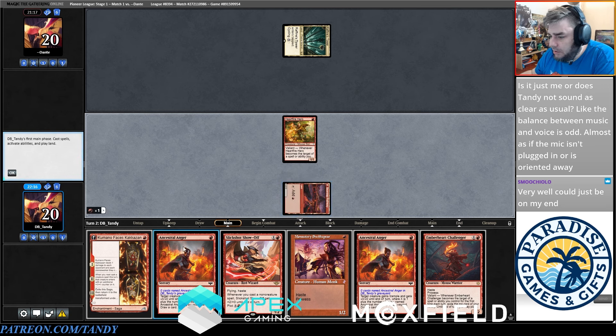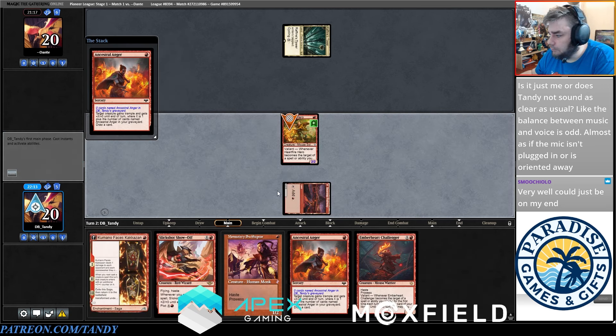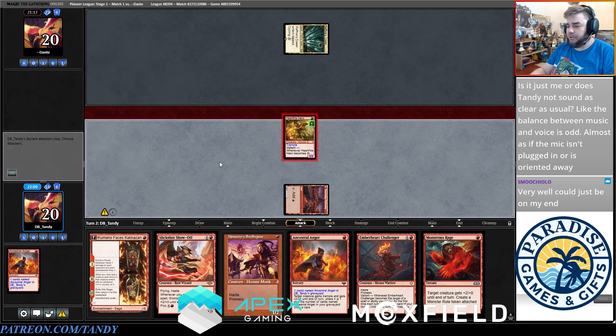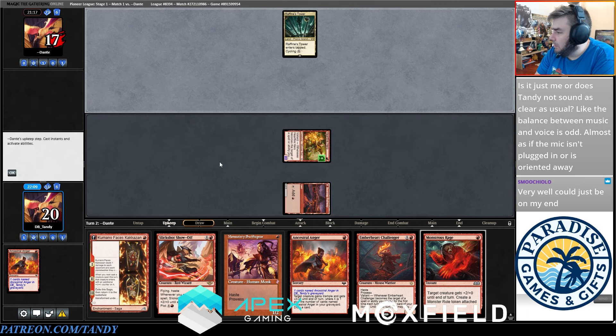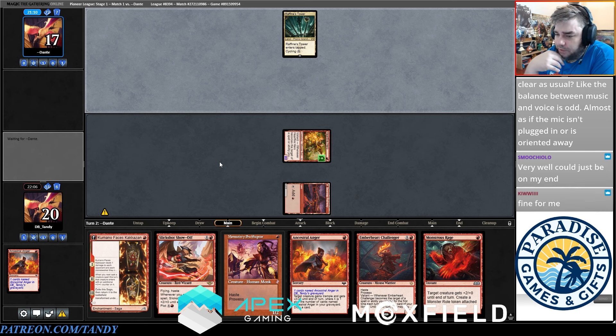We didn't draw the land so we're going to play Ancestral Anger — still didn't draw the land, bummer. Two pretty weak draws. I don't think this is indicative of what the deck can really do. We could have maybe mulliganed this hand but I think it's fine, and we're just somewhat likely to draw the land.